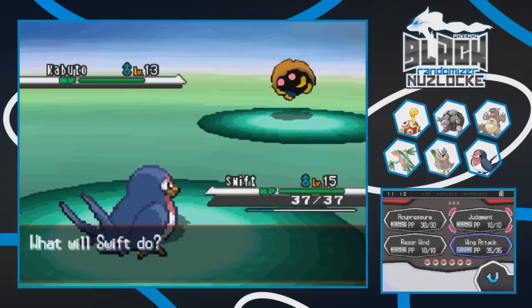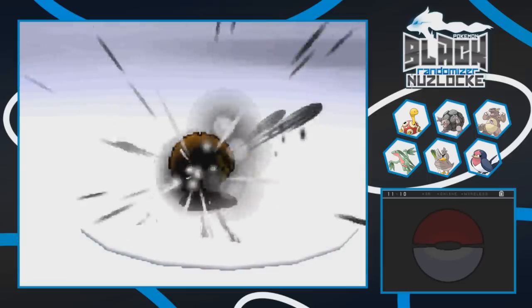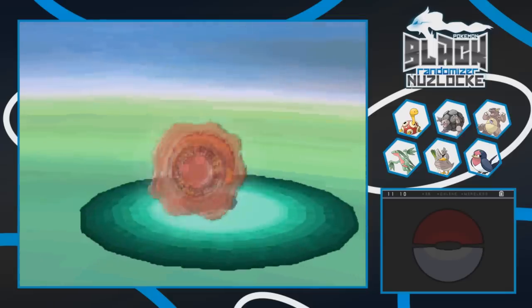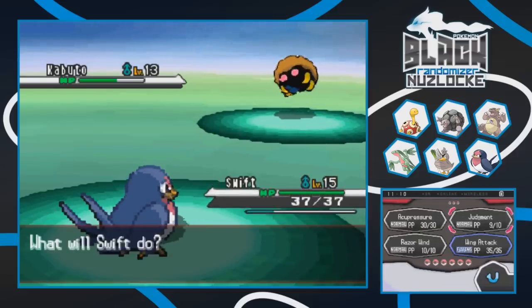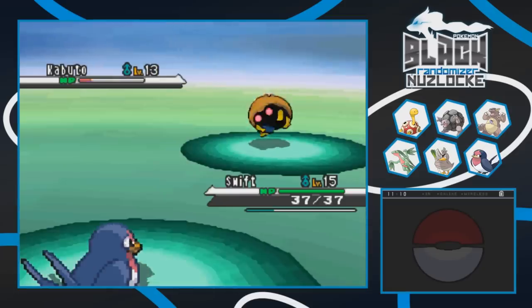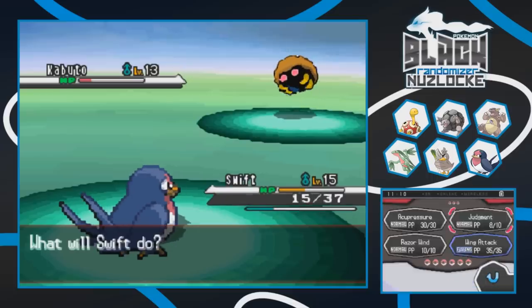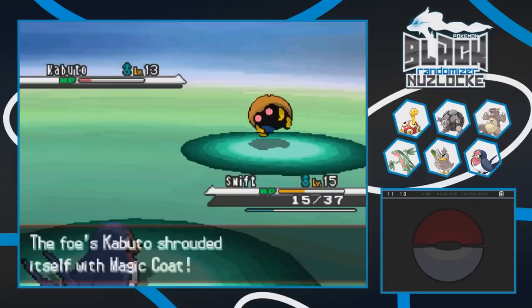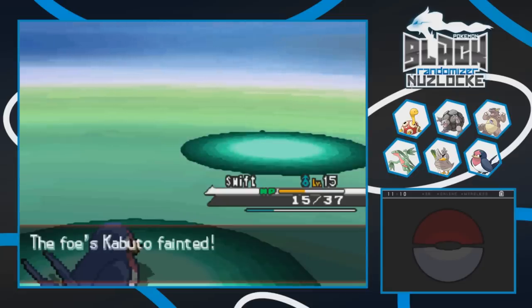We have to stay in with Taylo but we're two levels higher. Let's go for Judgment and see how much it does. It gets about half. The Kabuto uses Imprison - an interesting move that prevents the opponent from using moves the user also knows. It then gets Cross Chop and does a lot of damage. But one more Judgment with a Magic Coat bounce finishes it. We dodged a bullet there with this Kabuto.